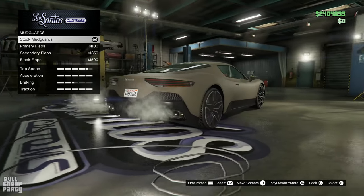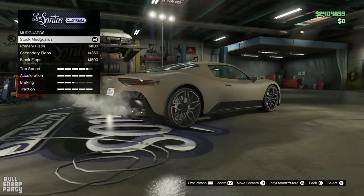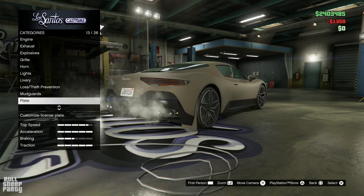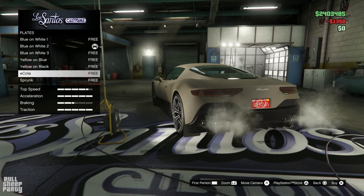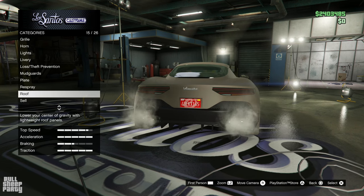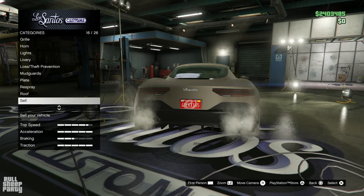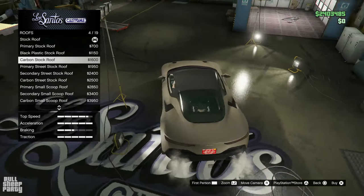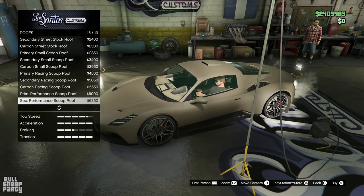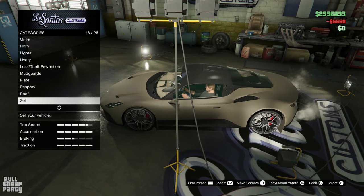Moving on to mudguards. It kind of feels weird putting mudguards on a car like this, but who cares? Primary, secondary, or black? Let's go with secondary. License plate — let's go with red, with the hopes of matching it with the logo of the Bullsheep Party. Subscribe to the channel if you're not yet subscribed. Roof — we actually have a lot of roof options here, and I gotta say, I'm really enjoying some of them. I think we're gonna be going with a carbon one.